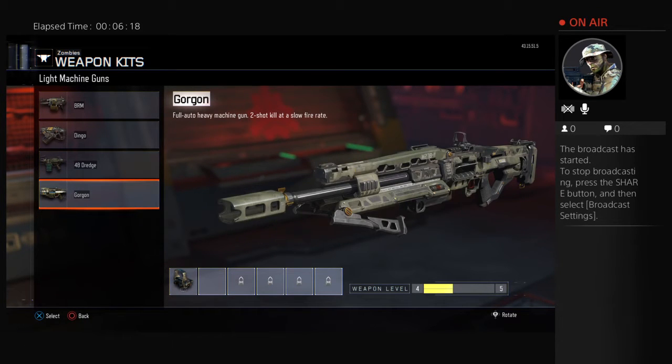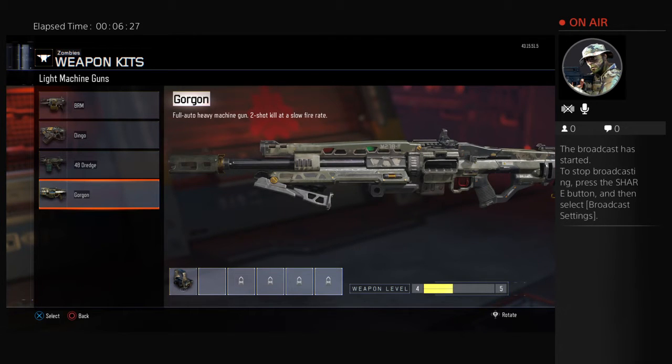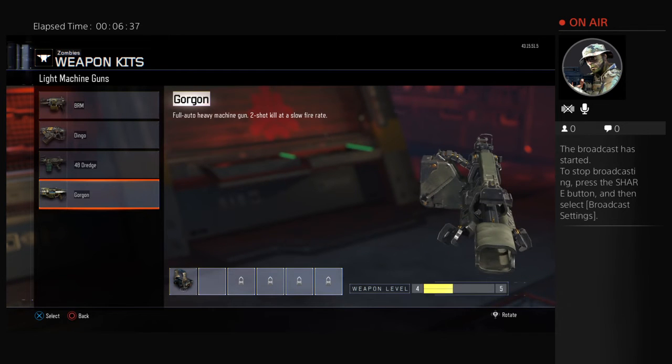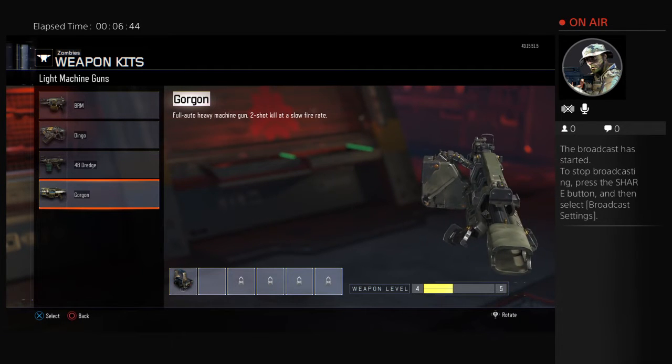Last but not least, we have the Gorgon. The Gorgon is a very high-powered and slow LMG — in the mystery box only. It is very good for headshots for zombies, but not really good for body shots, and has a slow reload. So you might want to give this a little Speed Cola too.